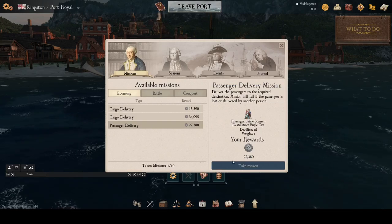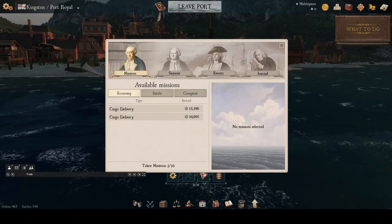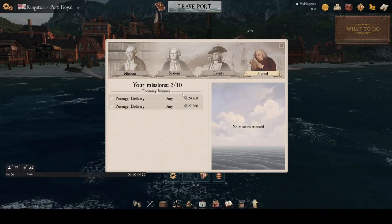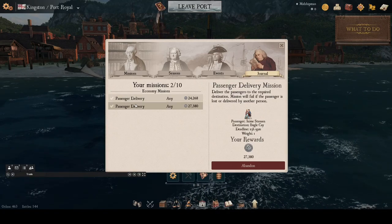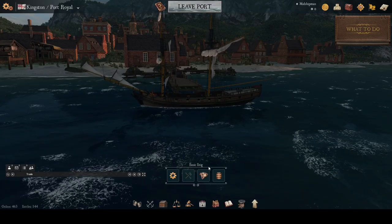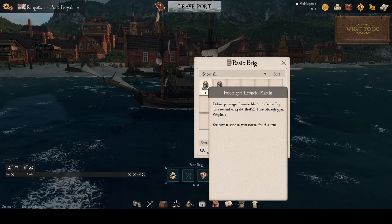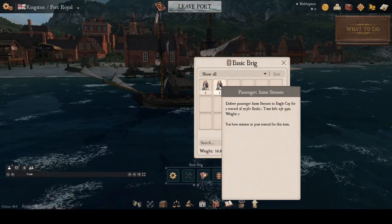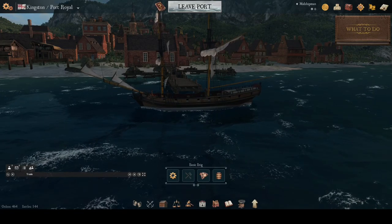I'll go first to Pedro Cay and then on to Bugle Cay. I take the missions, confirm, and then go over to my mission journal where you see the missions I've accepted. You can accept a total of ten missions — here we've got two of them accepted. When you look at your hold, you'll see the actual passengers listed with their destination. So we've got our passengers, our mission journal set up, and we're ready to leave port.